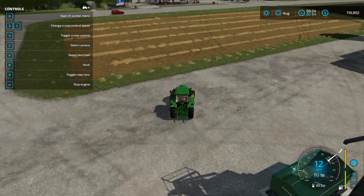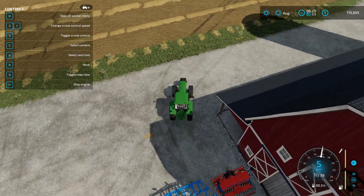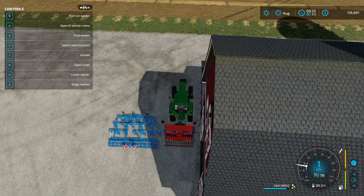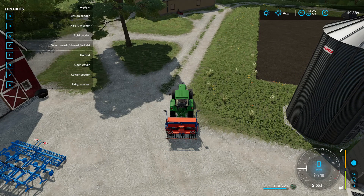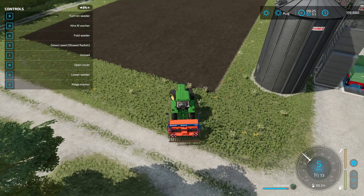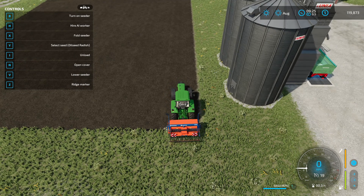The first field that's been cultivated doesn't have any fertilizer on it and it also needs lime. A little trick, especially if you have time, is to use oil seed radish to give yourself a free fertilizer state. What oil seed radish does is, for very minimal seed cost, it'll grow and then you cultivate or plow it in, giving you a free fertilized state so that field will only need one extra fertilizing to reach 100% fertility.